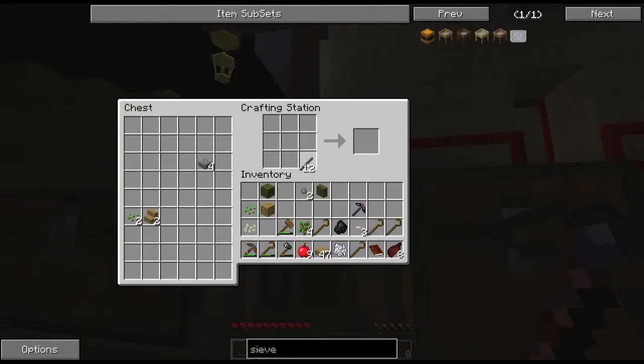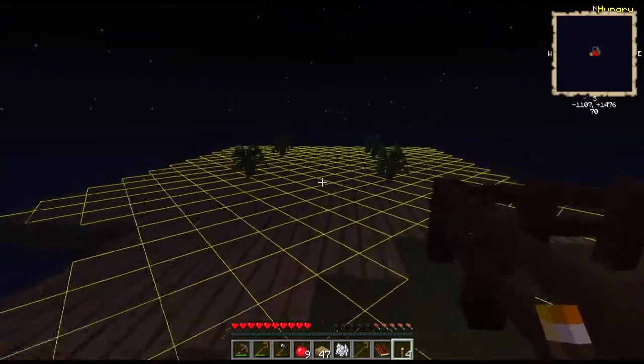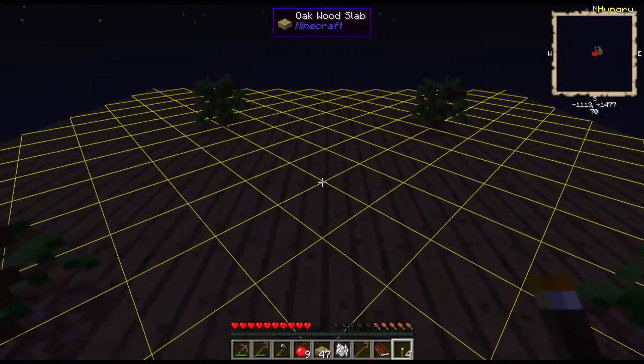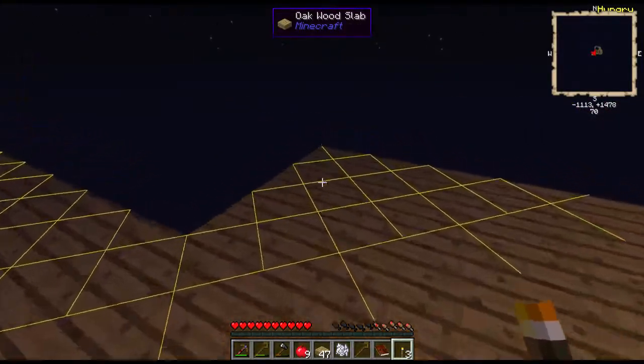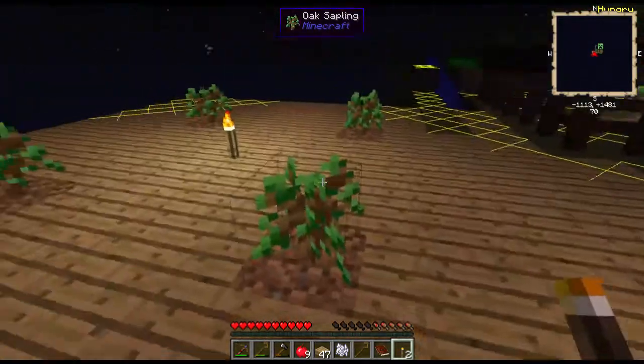I'm just gonna make a few torches right now — it's gonna be four torches, but it's very important. I switch on the overlay for light. I'll place one in the middle there. That means I need to place torches in the corners as well.